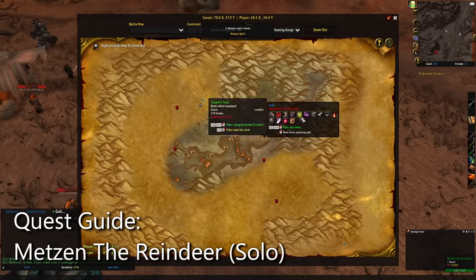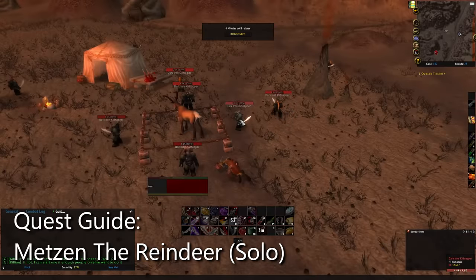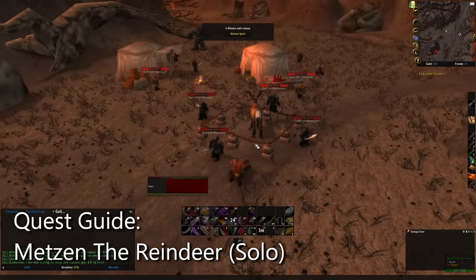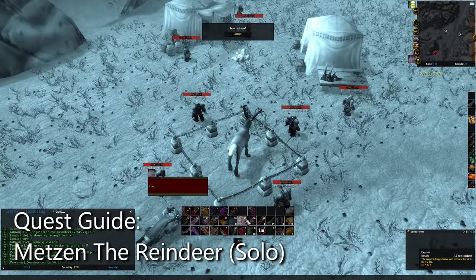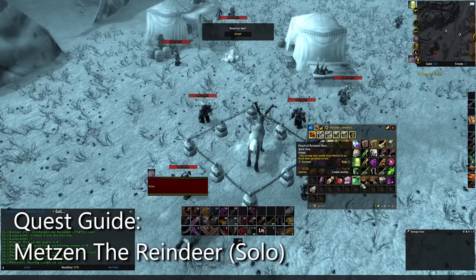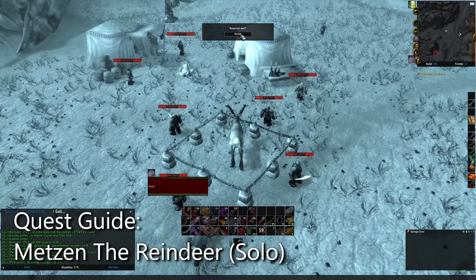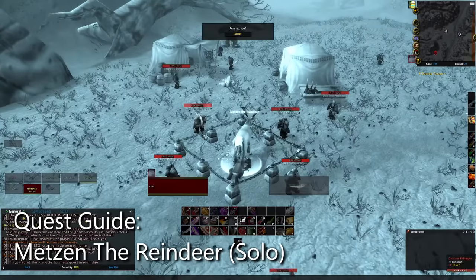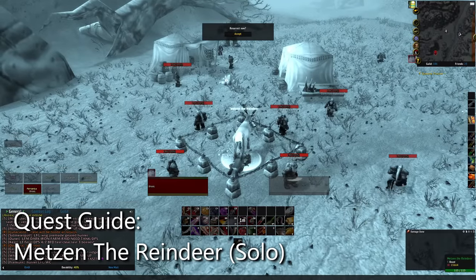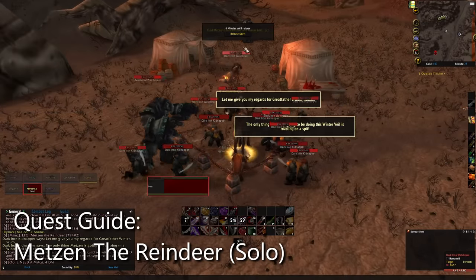We found Metzen the Reindeer in Searing Gorge, right here on the map. He's pretty well surrounded — these are level 45 to 47 dark iron mobs. You can come in with a raid group and maybe survive, but we're going to try some sneaky tactics. We'll try to res directly on top of him and pop Evasion, but that didn't work — we died really fast. Next try: resurrect, pop Vanish, and let that brief moment where they reset aggro let us grab it. We accepted, popped Vanish, talked to him, and got it completed just like that — extremely quick.